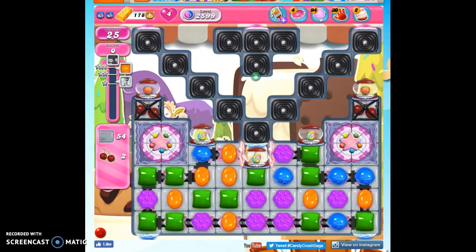Hi friends, this is Susie, your Candy Crush Guru, here to help you solve the puzzle of level 2599, where we have 25 moves to clear out 54 jelly and collect two ingredients and reach 200,000 points.